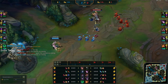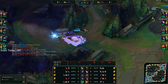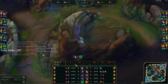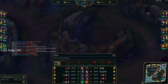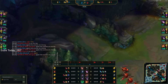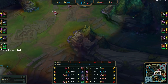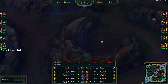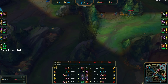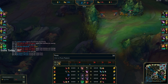He warded at level one — we thought they were going to invade us, because it was game five of a series. We're pinging his bot side camps because he warded late — so we know he's starting top side. We can tell he's bot side anyway. We tell our mid laner we think he's going to invade our bot side because their bot lane is hard-pushing to create a crash.